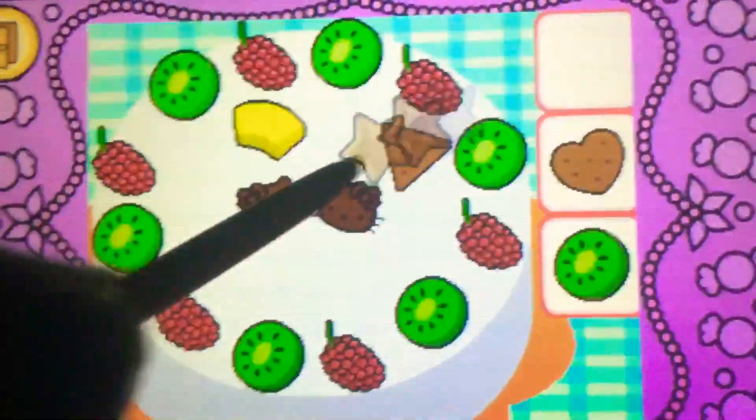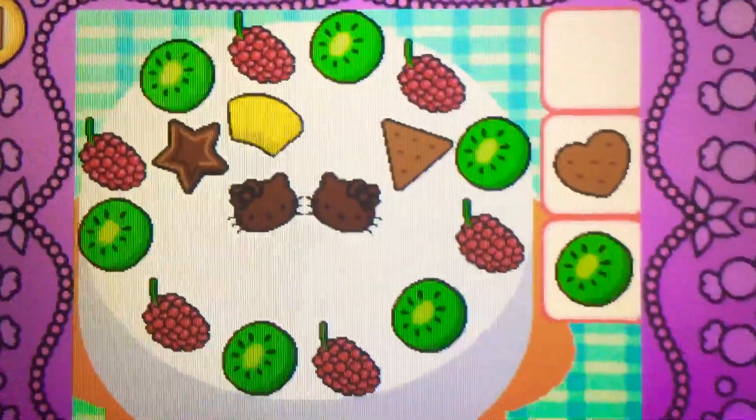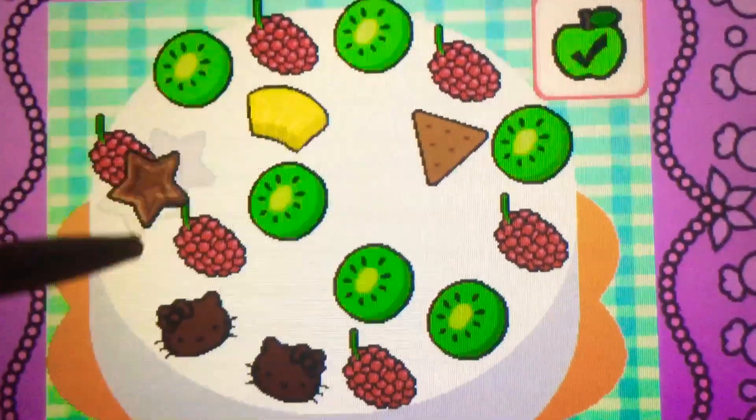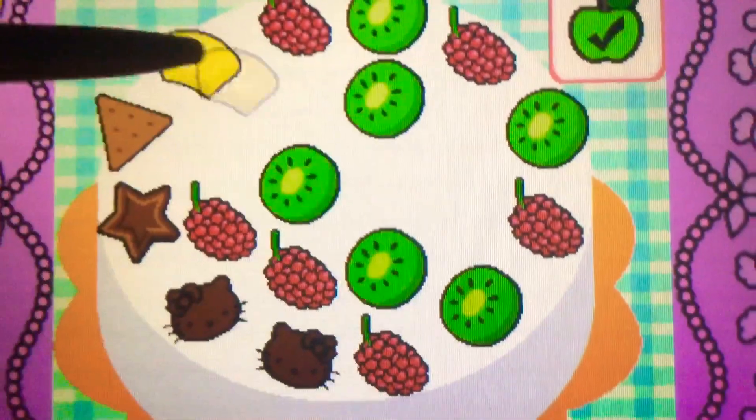Chocolate. Cool. It's chocolate. It's bonus time. You can drag to rearrange the toppings. Tap the check mark when you're finished.